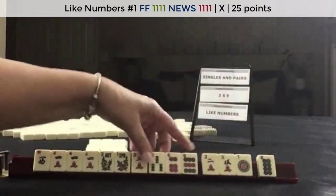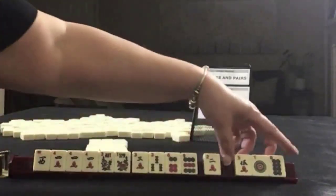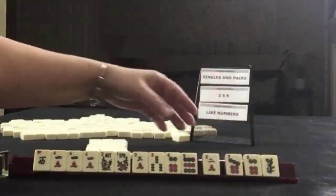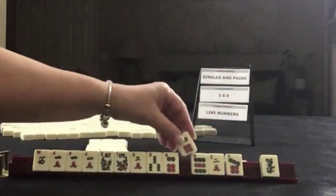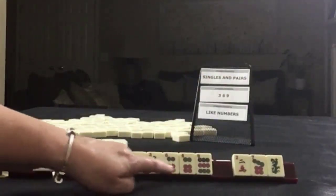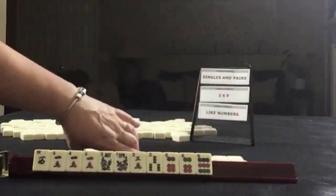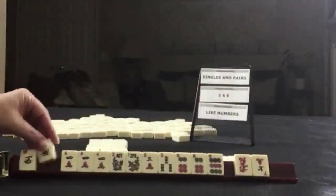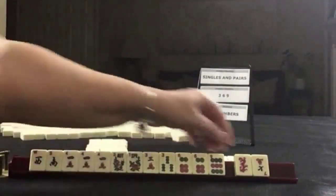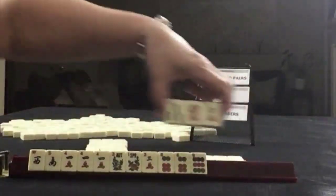Since we have so many discards, let's keep three, six, nine and pass these three. Six — we have tiles we can pass. Three, three, six, nine — let's pass these. We got a South. Almost news in here. Here's seven red. Let's put a three bam in there.